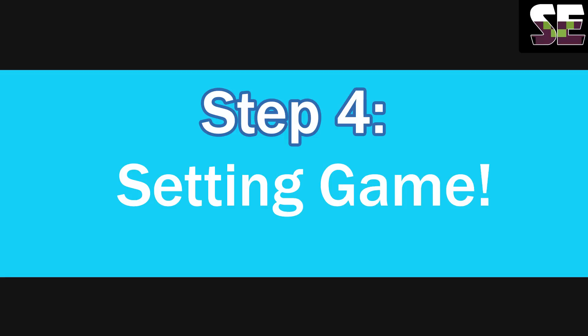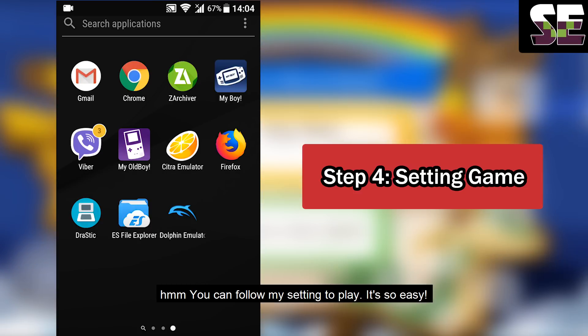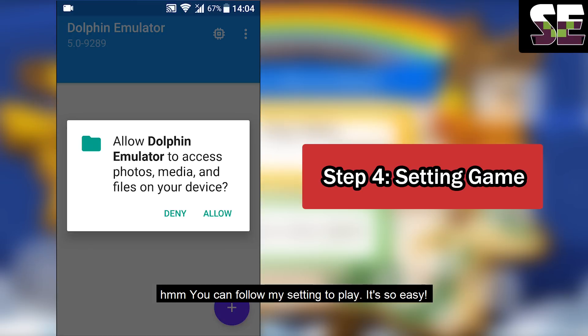Step 4: Setting up the game. You can follow my settings to play — it's easy. Open the app and allow the required permissions.